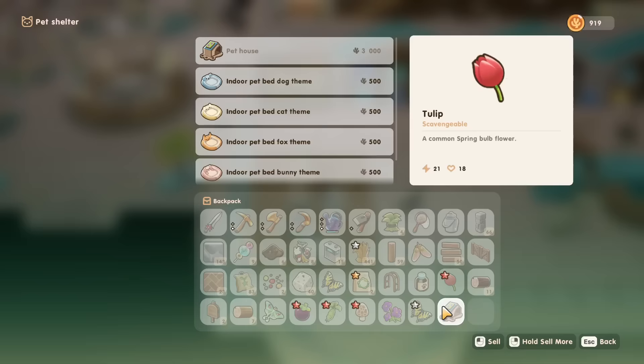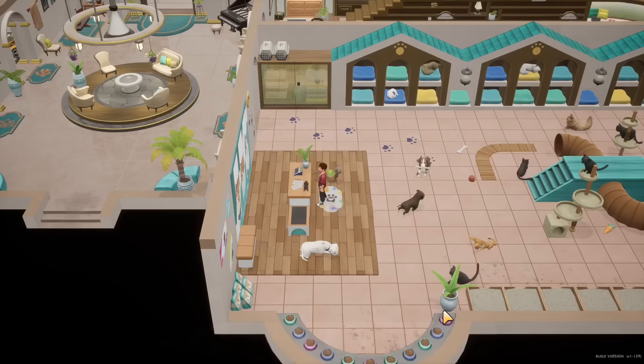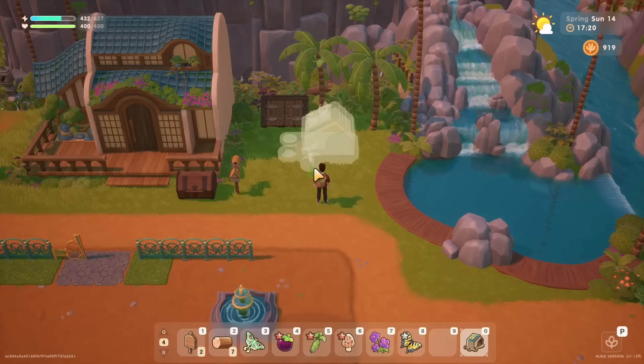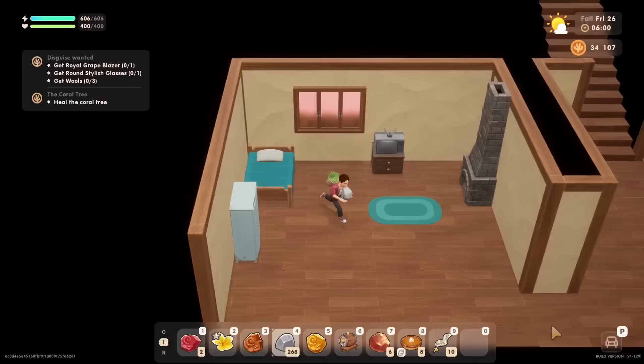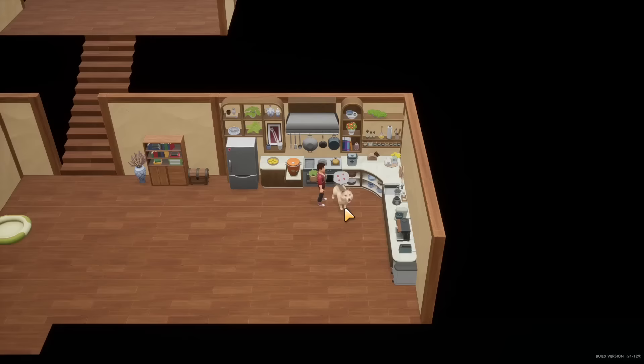Before getting a pet, I had to choose between the exterior pet house, which was a bit pricey, or the cheaper pet beds. I went for the house as I wanted something nice for my dog. I put it right next to my house and it looks great, but it turns out my dog just stays inside the whole day — usually starting the day in front of the door, then going to the stairs or staying in a corner. He can't go outside, I can't give him treats or play with him, and I feel like pets are another very incomplete feature of the game.